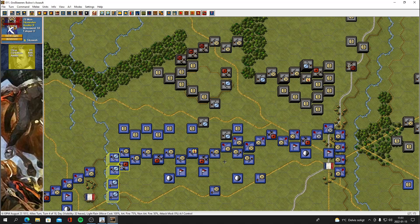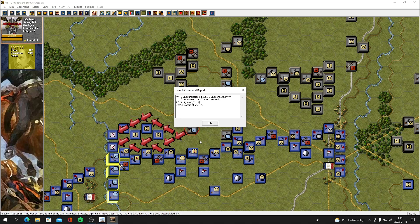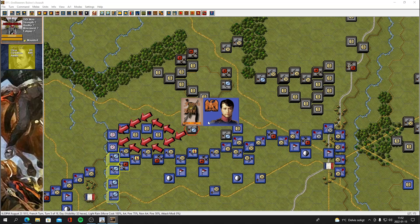67 attackers to 32 defenders — holy crap, here we go. He did make a charge there. Two units routed out of three units checked — so those were the skirmishers. That's turn five of 18. Wow, look at this — he charged down, hit my skirmishers and they ran away. That cavalry charged as well, hit my skirmishers and they buggered off. These guys are routed now.